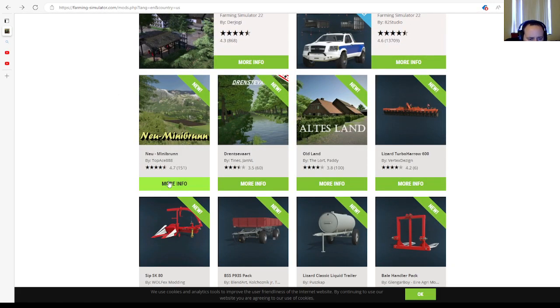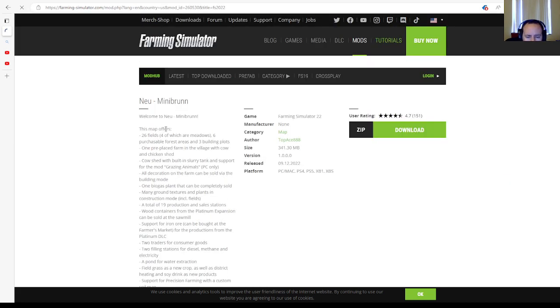The very first mod is a new map called New Mini Brun by Top Ace 888. This is rated 4.7 stars with 151 user ratings on ModHub for Farming Simulator 22. This map offers 26 fields, six festival forest areas, three building plots, one pre-placed farm in the village with cow and chicken shed, cow shed with built-in storage tank, and support for the mod's grazing animals — PC only.